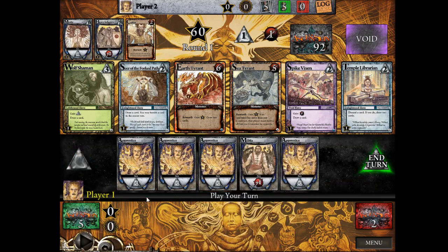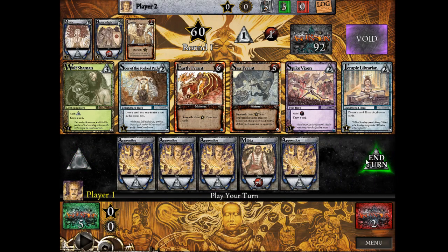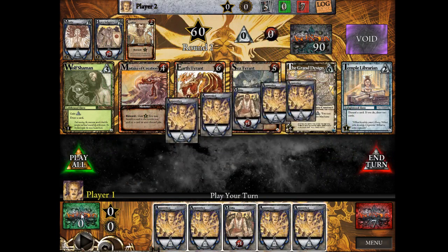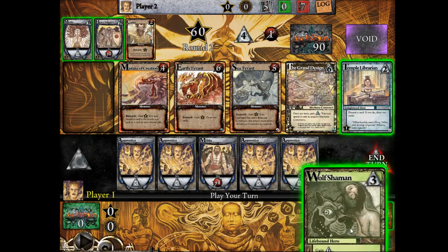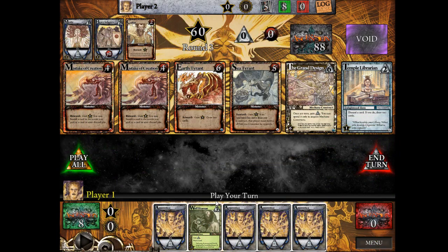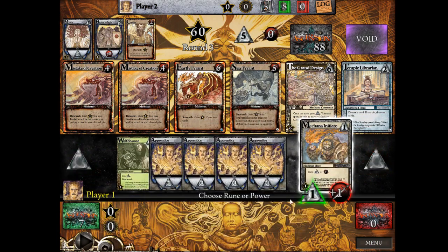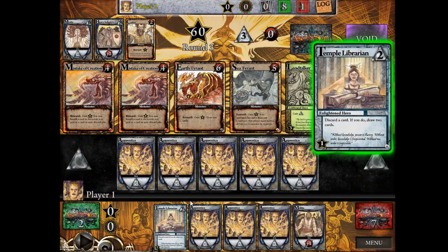That's how a turn goes. You play your stuff, spend it on things, then pass your turn and draw five new cards from your deck. If your deck runs out of cards, it immediately shuffles your discard pile and you draw five new ones. The game proceeds like this, allowing you to buy, acquire, and do things each turn.